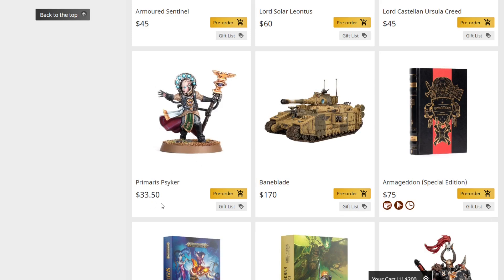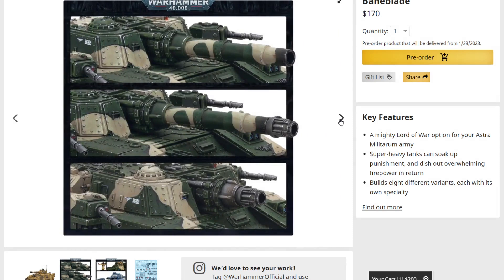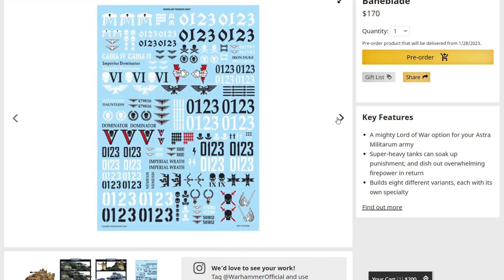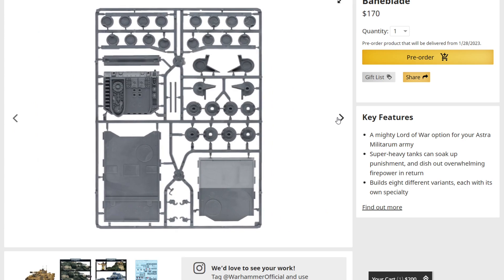Moving on, we have the Primaris Psyker — a very cool model, finally available for the first time, at $33.50. Then the Baneblade is back and this is honestly the most complete kit we've ever seen for it. Despite a price increase to $170, it now includes all options to build every variant and — crucially — all four sponsons. Previously the kit only came with two sponsons and you had to acquire an extra set separately. Now you get the full double sponson set included in a single purchase, which is how all Games Workshop kits honestly should be.